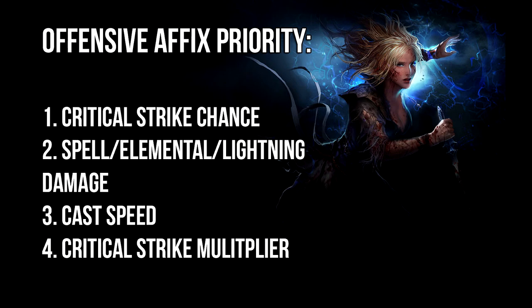For offensive affixes on gear: first, critical strike chance; second, spell, lightning, and elemental damage; third, cast speed — which again influences how fast your totems cast their spells; and lastly, critical strike multiplier. Multiplier is lower priority because our crit chance isn't going to be extremely high. Without good gear you'll probably land around 25-30% critical strike chance for your spells without power charges, and that is more than enough to consistently shock enemies and deal more damage. Obviously getting higher is always better.